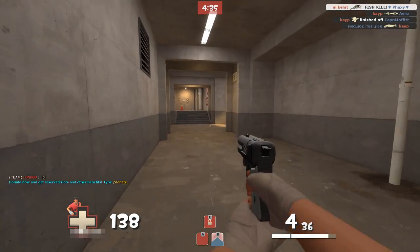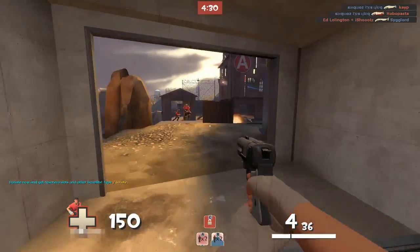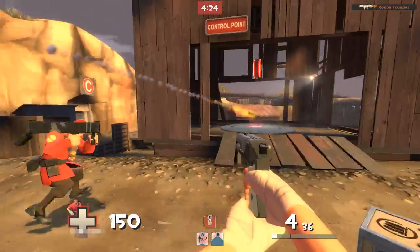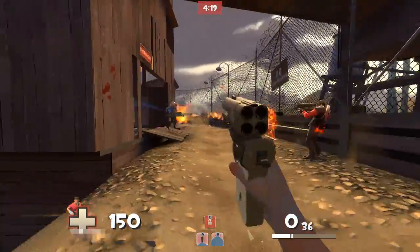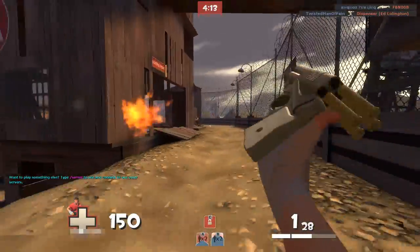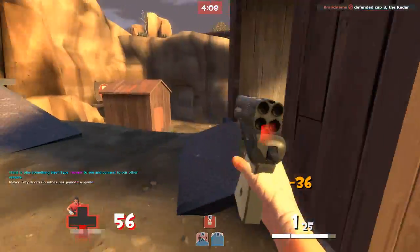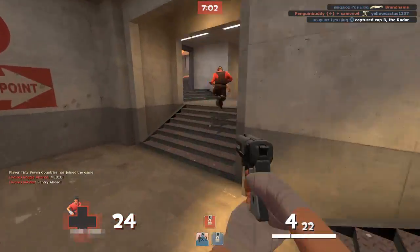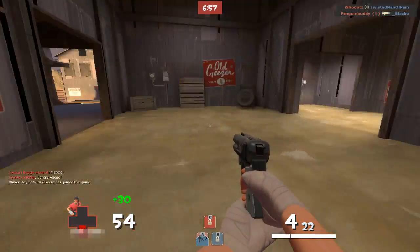There we go — I got a fish kill. Honestly I think the fish is more of an actually useful weapon than the Shortstop. It ruins the whole set for me because — yeah, I like the health — but I can't get over how bad the Shortstop is. I can't understand anybody who runs it. It seems like a mix of the pistol, doing random damage. It's useless, it really is.